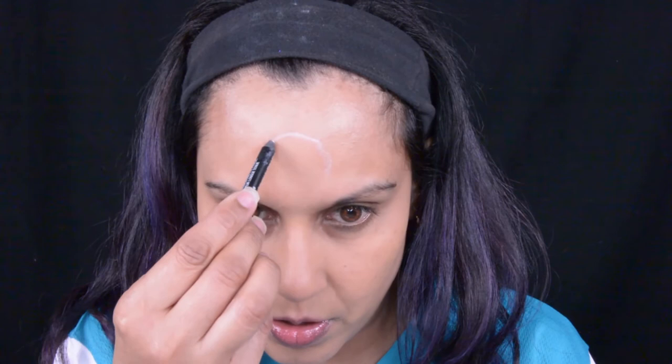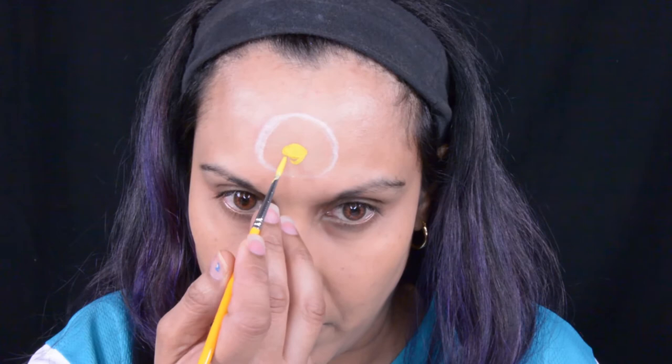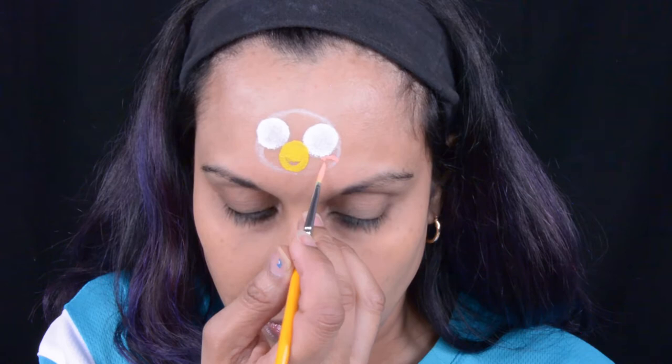So this is a step I usually forget to do but it's very important because it does help — doing an outline with a white eyeliner. Then with a number two round brush I'm using some Mehron yellow and doing his beak, and then with this finger dauber I'm going to make his eyeballs. For this face painting I went online and found a reference photo.